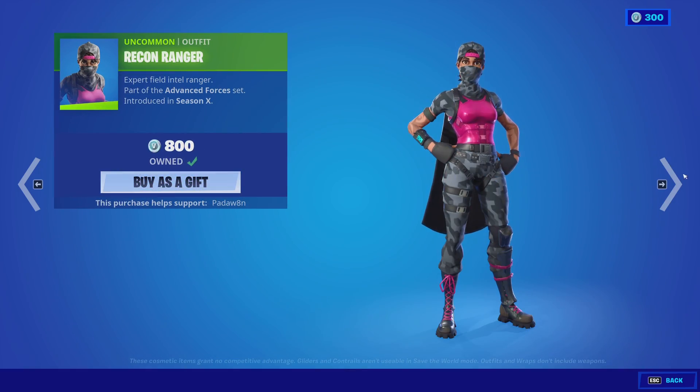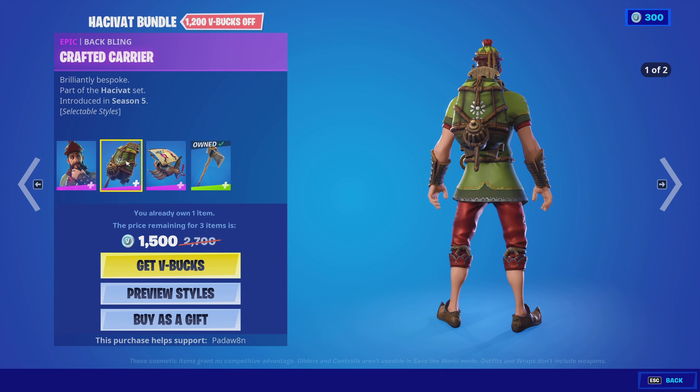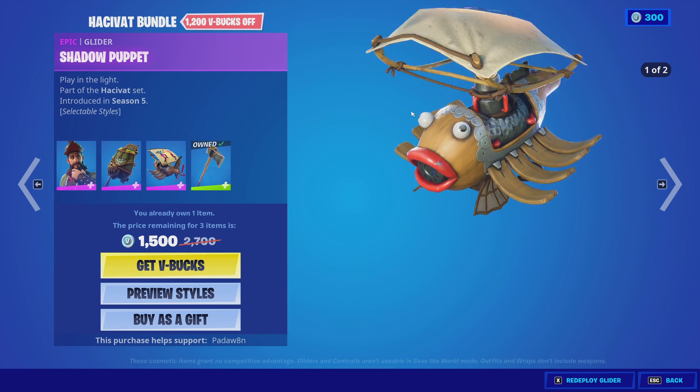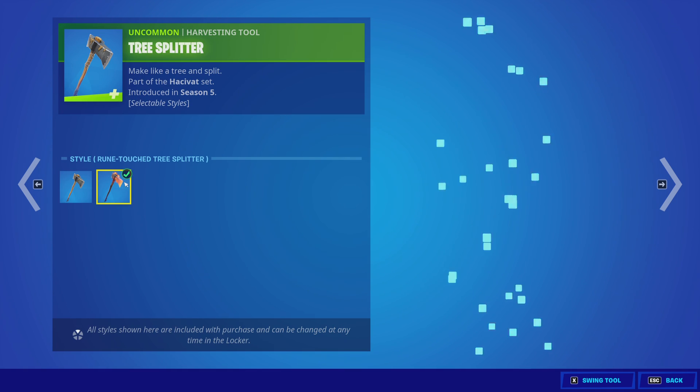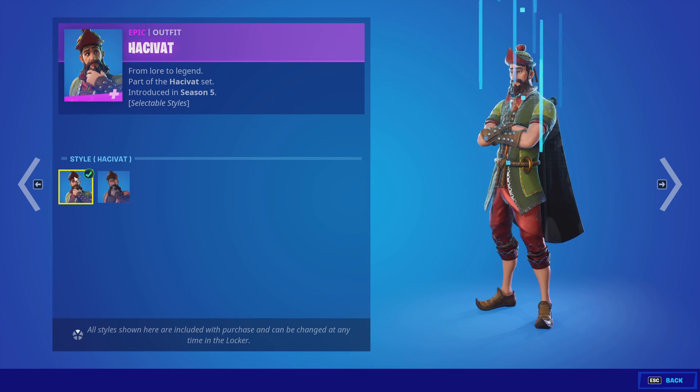We have the Recon Ranger with the Havoc Cap, the Crafted Carrier, the Shadow Puppet glider, and the Tree Splitter. These all have two styles, as you can see here.